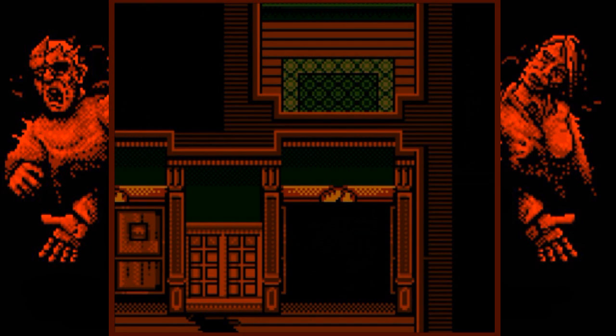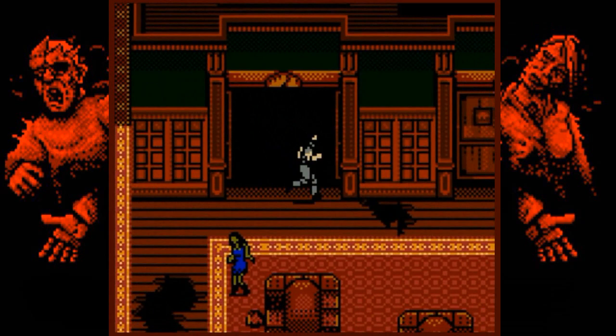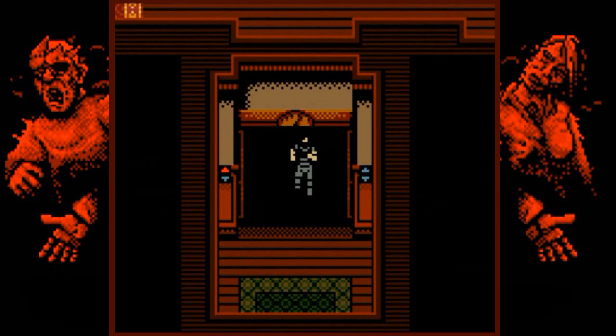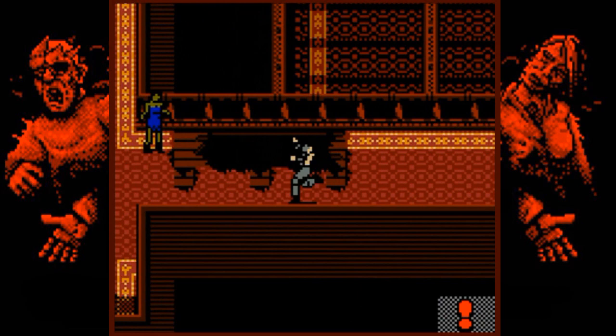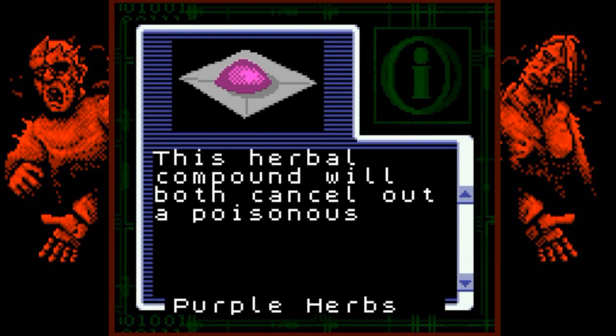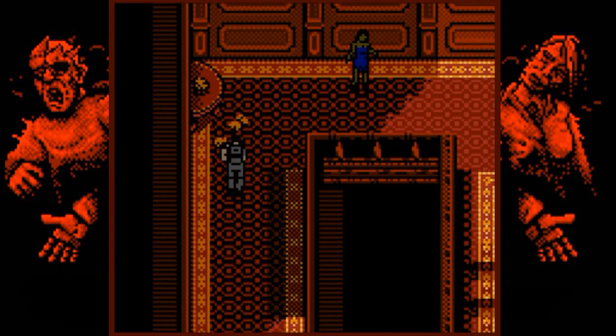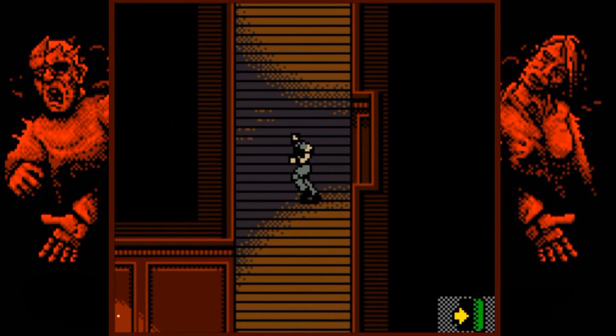Overall we're doing pretty good on ammo. We used a couple of stronger healing items than I'd have liked, but I think we'll be okay. Here are the second-class cabins — we're going to go up and around this way, which should work out best for us.